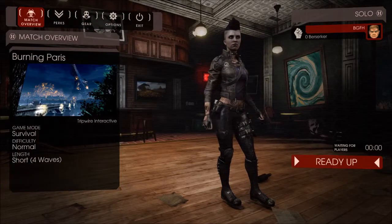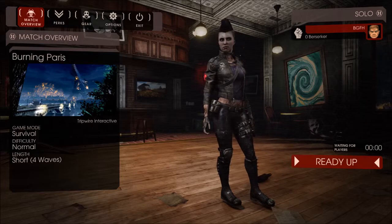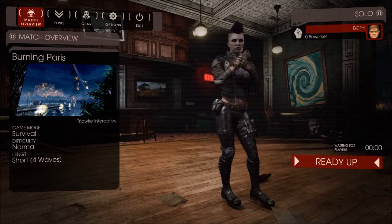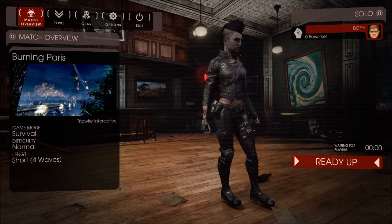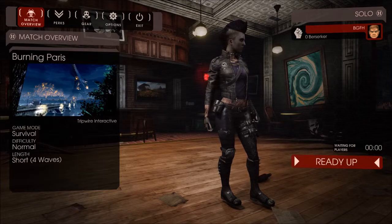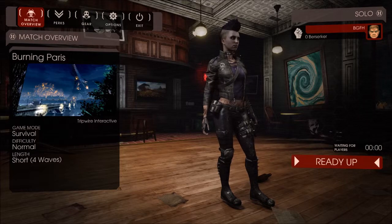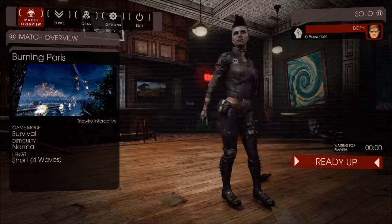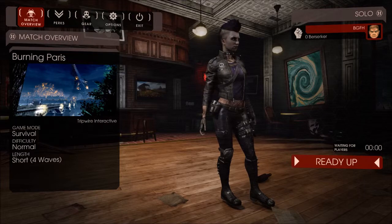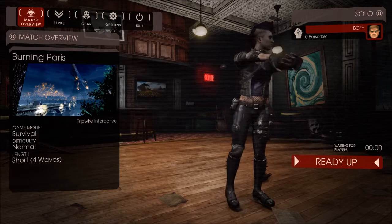Hello again, welcome back to Illegally Sighted. This is BGFH and I am back for another PC game early access video. The game we're looking at this time is called Killing Floor 2. It is currently on sale on Steam right now and I'm playing it as a free weekend. Every so often Steam has these free weekends where you can try out a game, and corresponding with that the game is on sale. So I thought, Killing Floor 2 looked kind of interesting — let's check it out.